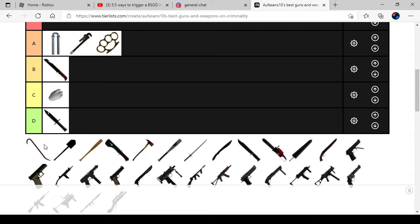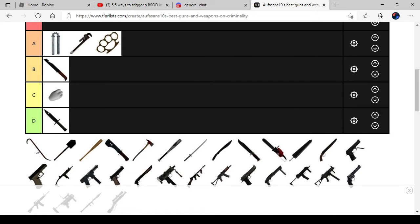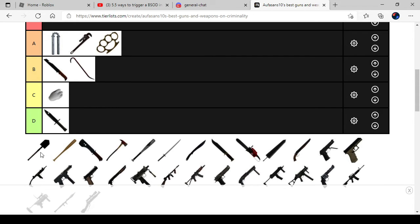The Crowbar is actually on B because it's good to break registers and safes, but can also beat people up. It belongs in B.